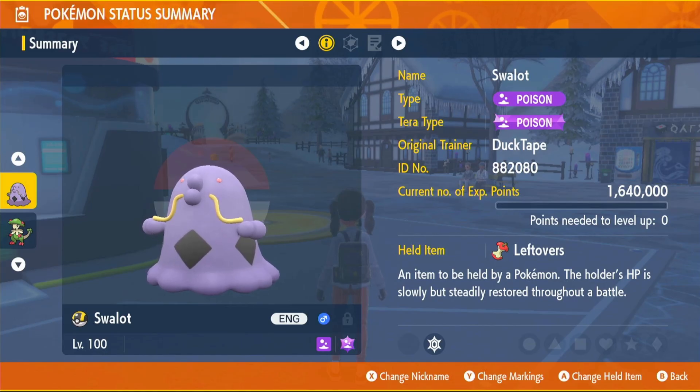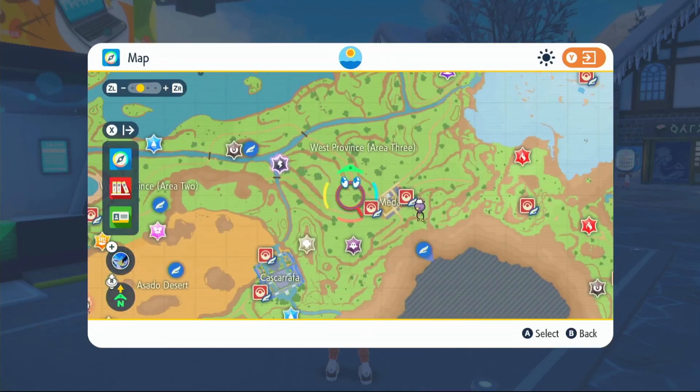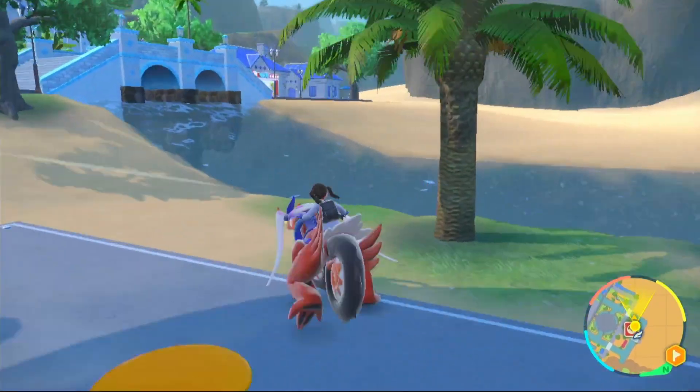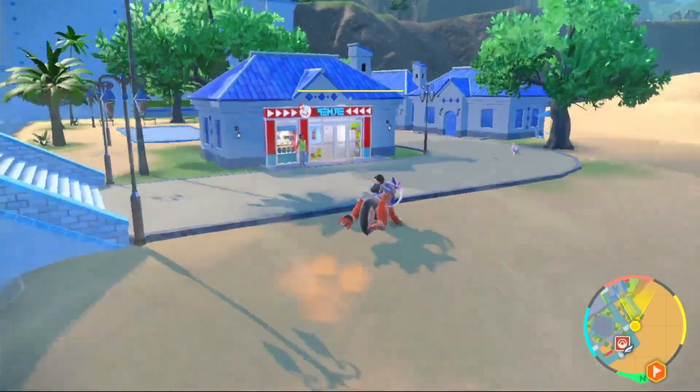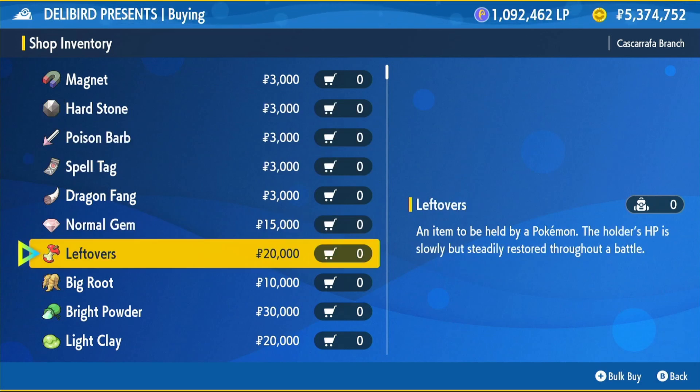We're back on Scarlet and we have our Poison type Tera with our Swalot. Now we're going to want the item Leftovers — what this does is recover 6.25% of your health every single turn at the end of the turn. To get this, fly over to Cascarrafa North, jump over the water, head inside the Delibird shop, click on Battle Items and buy our Leftovers for 20,000 Poké Dollars.